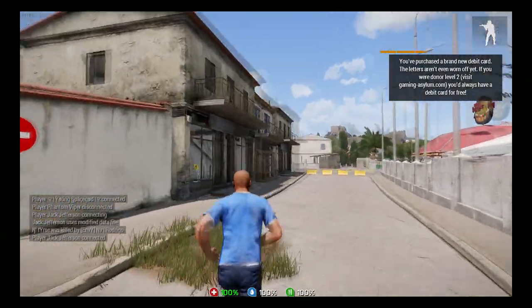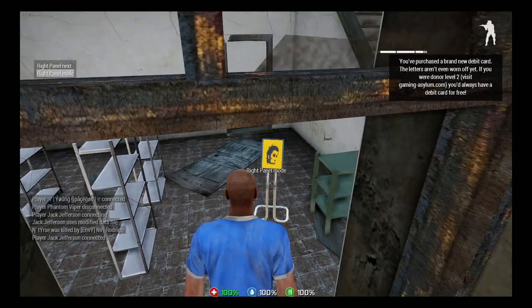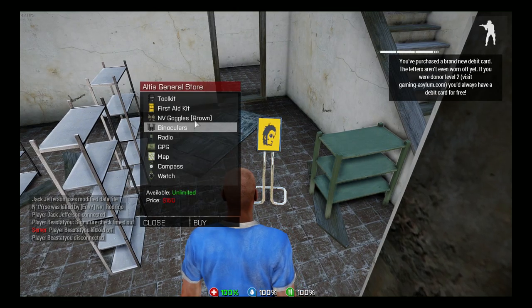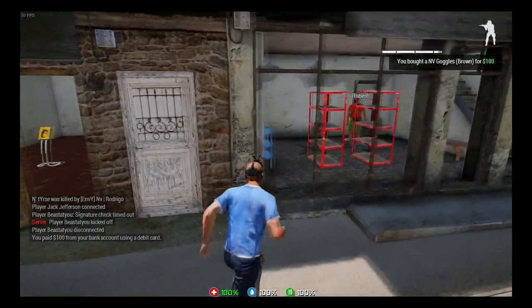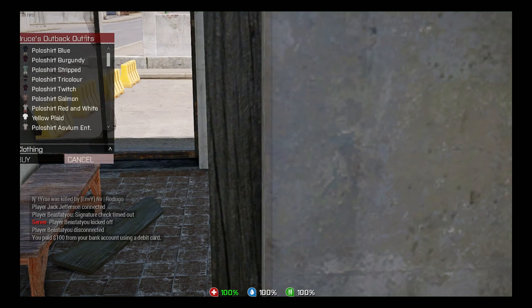Go to the general store to buy your night vision — that's going to be about $100 to $150. Then go to the clothing store right next door and buy the carryall backpack. Don't shortchange yourself and get something smaller — you absolutely need the carryall backpack for this process. It doesn't matter the color, it's entirely your choice.